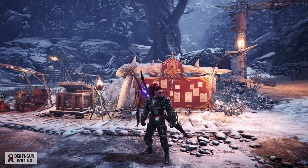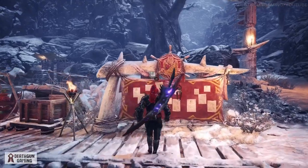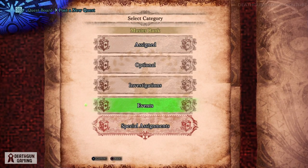What is going on hunters, Death here, and happy holidays! Today I want to show you how to get a brand new event armor — some of you might like it, it's called the Buff Body Armor. For this you want to come to your quest board and go to the master rank event quest.